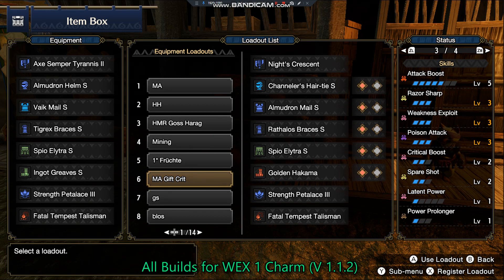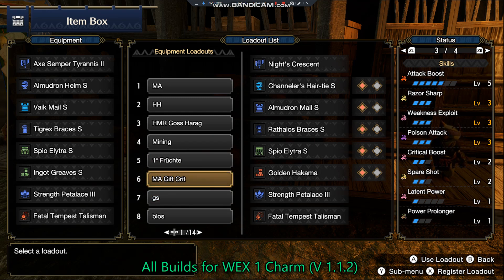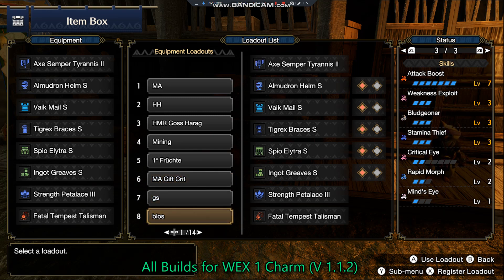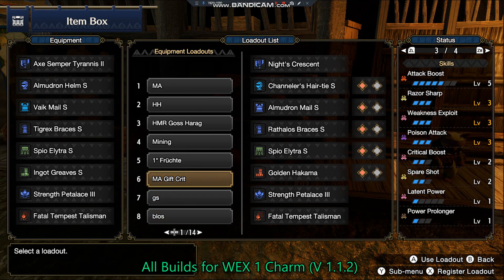I'm going to show you the sets I'm comparing: the Switch Axe Poison build with the Knight's Crescent and the Xamplar Tyrannus 2 Switch Axe build. I'm using completely different armor parts, except the Spio Elytra S, which I've talked about before.